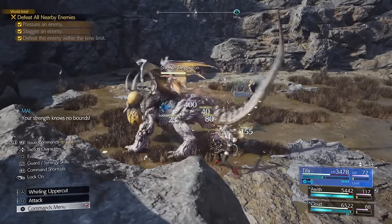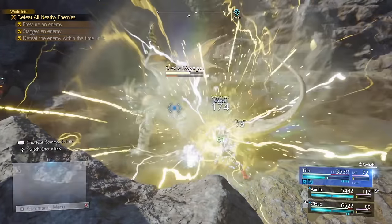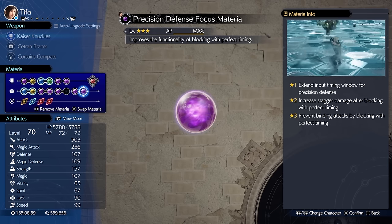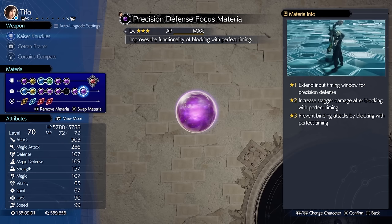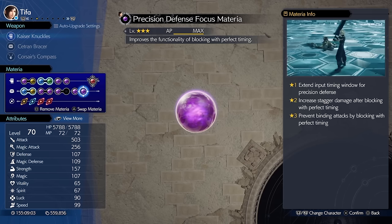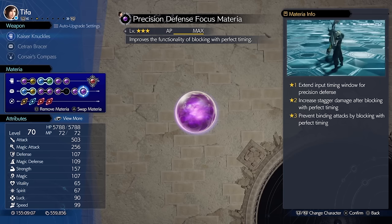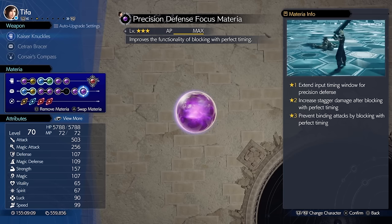To guarantee our survivability, I use the last materia slots for defensive options. Steadfast Block is my go-to survival materia, as it not only reduces the damage I take but it also fills the ATB gauge. Blocking can be pretty tight on some attacks, and that's where Precision Defense Focus comes into play — it allows us to block easier while filling the enemy's stagger gauge. If you don't have the materia slots for everything, then don't worry — you will get these accessories in Chapter 13.